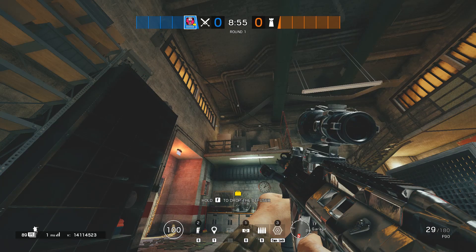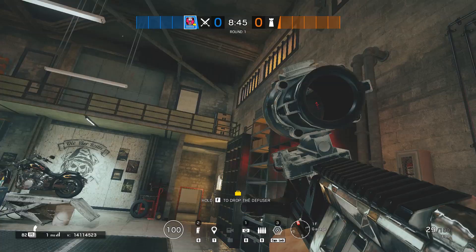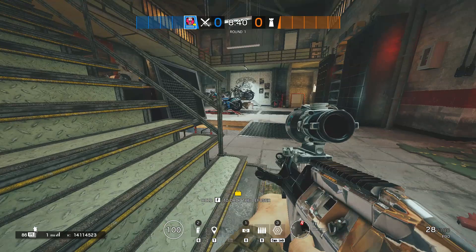Attack map guide on Clubhouse. Clubhouse is a map that can be attacker and defender sided, depending on the ban phase. It is more considered as a defender sided map because of one major reason: you require 2 hard breachers, therefore you have less flexibility.